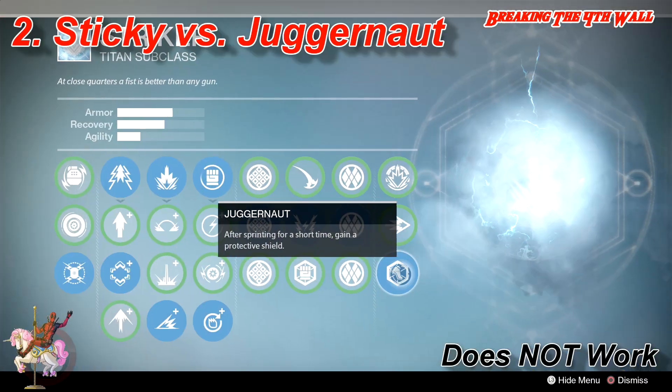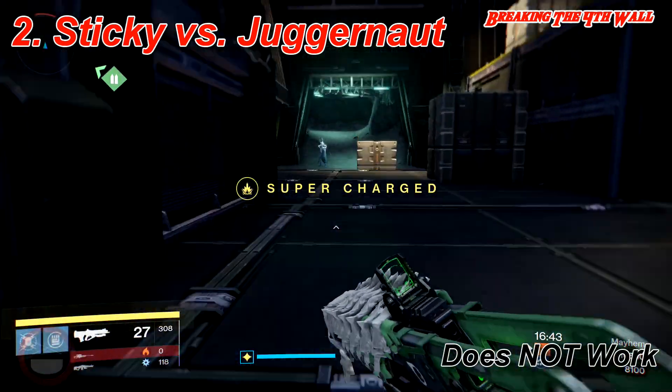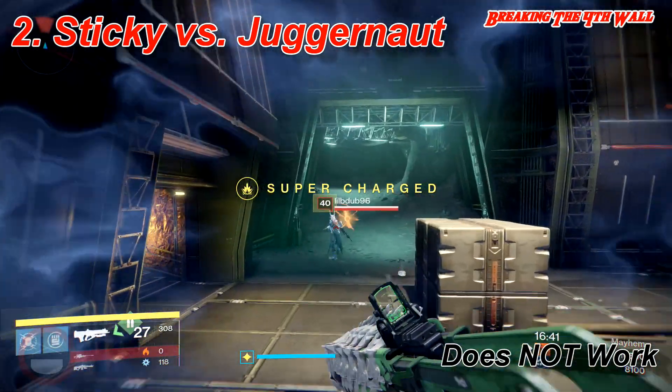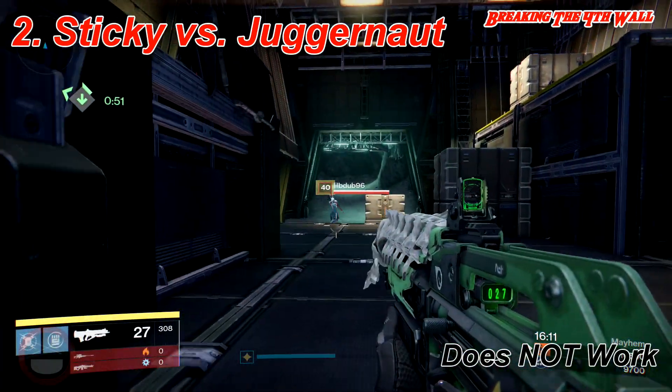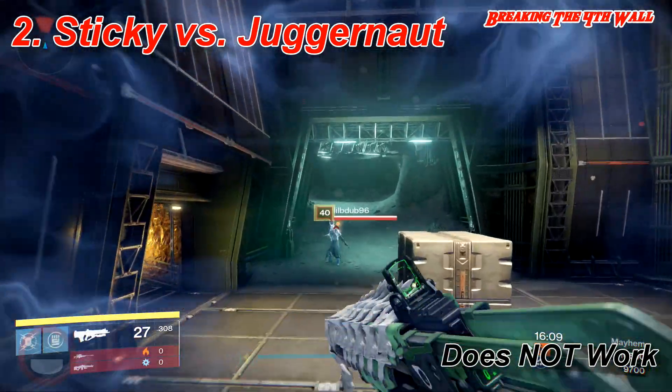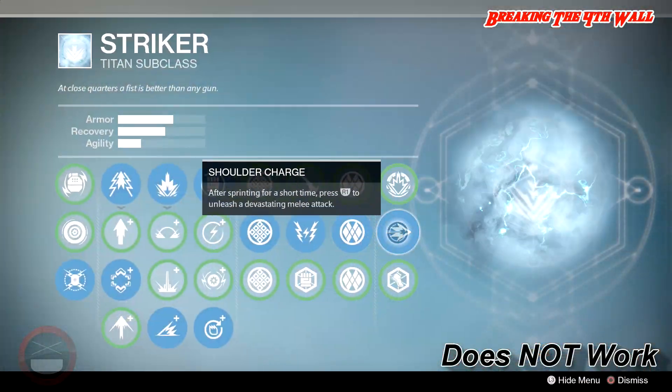Number 2, sticky versus Juggernaut when you're on your Striker Titan. If you are a Striker Titan and you are running at somebody with a sticky and they stick you, Juggernaut activates and you still have Juggernaut activated, you will still die. Juggernaut does not save you.